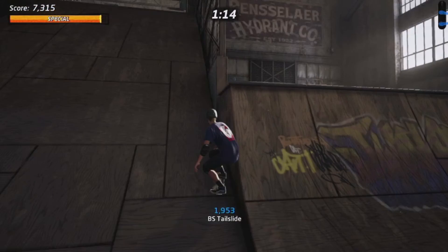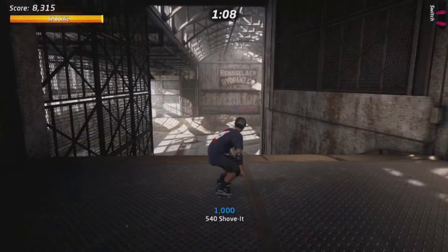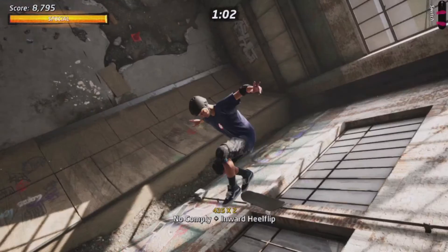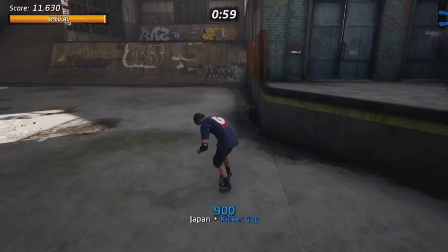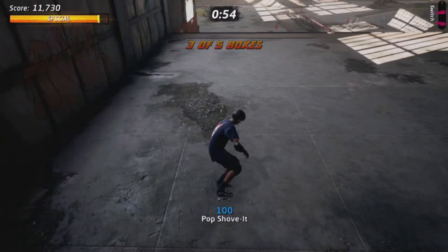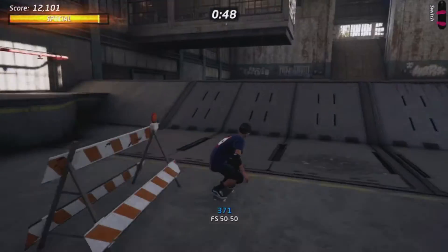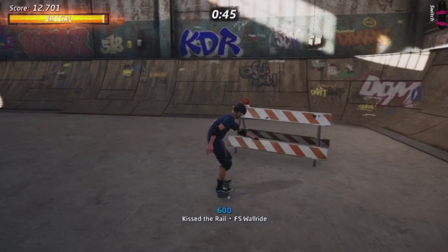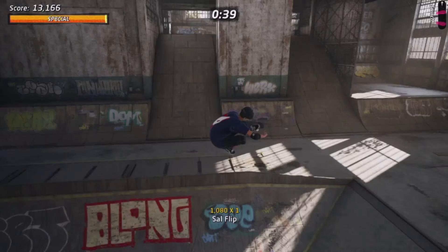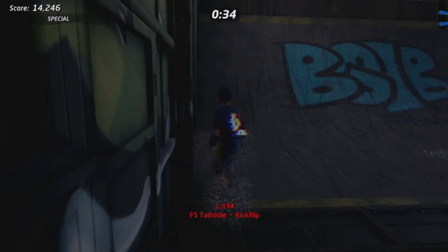Then we have what looks like a fantastic game by Ninja Theory, who also did DMC and Enslaved which I played last week. That is Hellblade: Senua's Sacrifice. It's a fantasy adventure game set around Nordic, Viking, and Celtic mythologies. It looks fantastic — it's been on Game Pass for a while and I've been meaning to play it. I've downloaded it a few times but never got round to it, so I've decided now is the time.